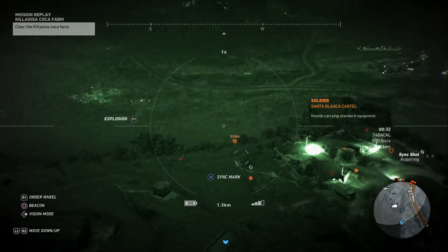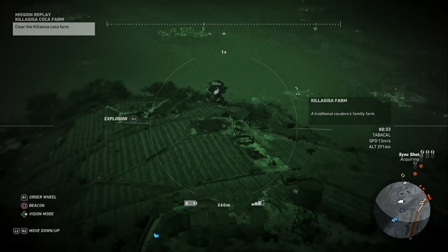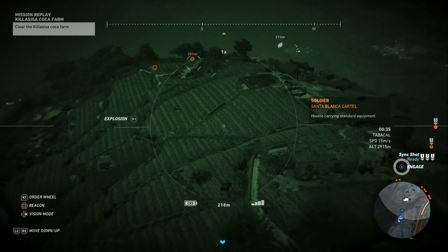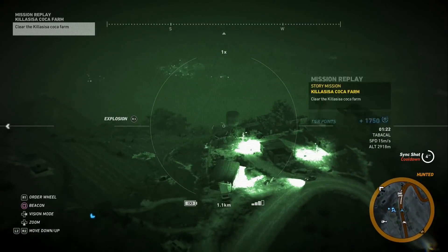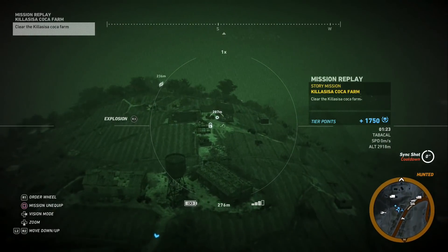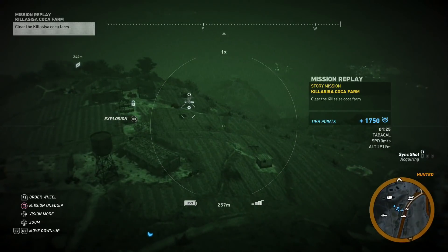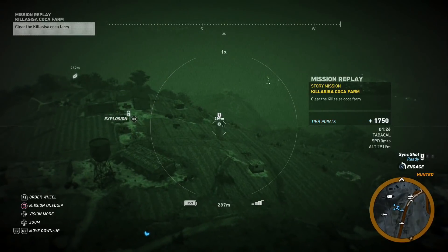I sync-shot most of the enemies and let the rebels from my diversion skill take out the rest. If you plan on killing enemies yourself, make sure you're at least 200 meters away. But if you're trying to make it as easy as possible, just sync-shot the enemies on the farm and use your rebel op skills to take out the rest.